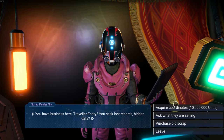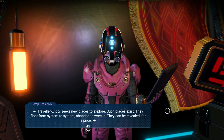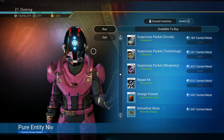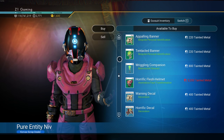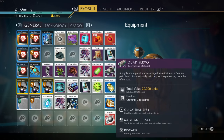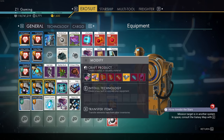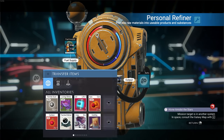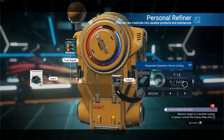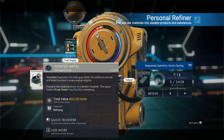Anything else? Acquire coordinates - 10 million units this time. Purchase old scrap - how much tainted metal do I have? We have 1,219 tainted metal. So that right there would be 2,400 nanites if I'm not mistaken. Let me go into the refiner and put tainted metal in - that's 2,438 nanites. That is a good amount!